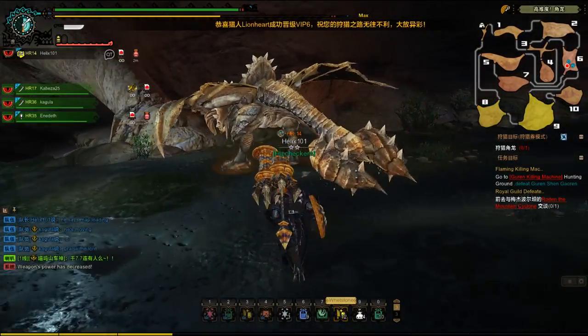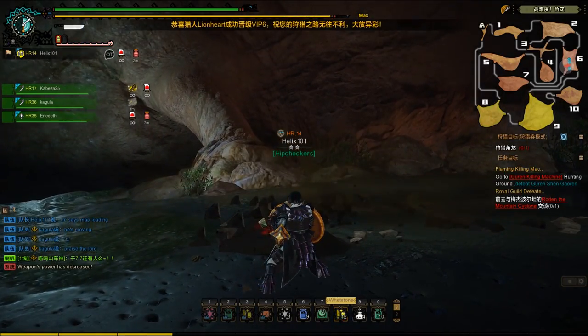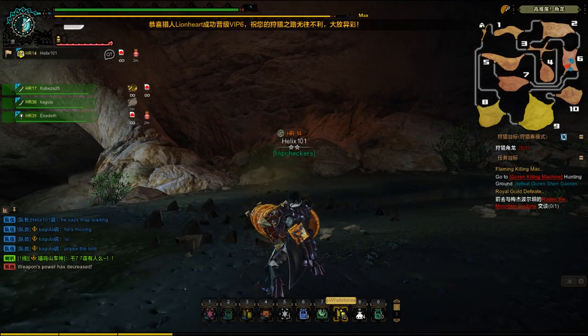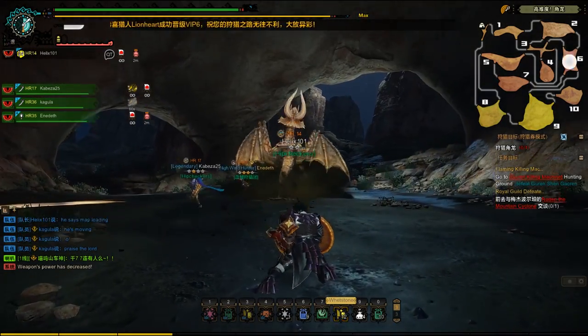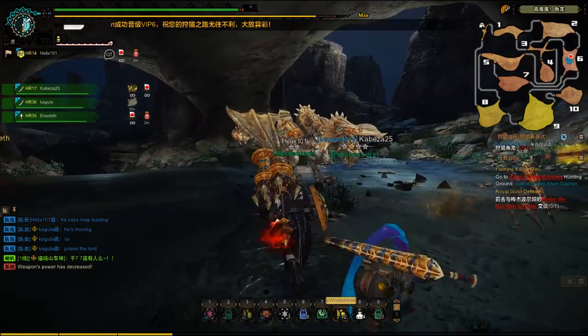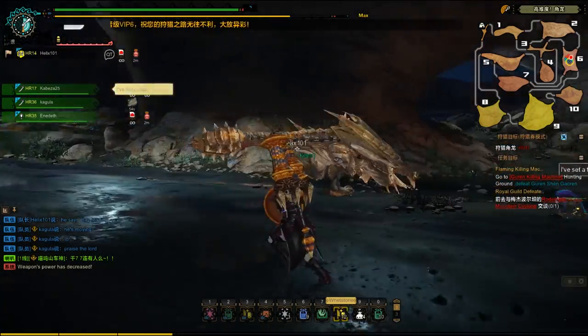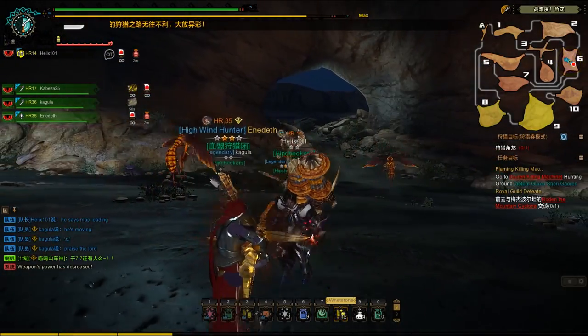All right, so he's gone over now to zone 6. He really loves digging in and he's already in enrage mode, so I'm just gonna shield myself here just in case. Diablos is a very, very fast monster. Someone set a trap — it looks like Cabeza put down a shock trap.